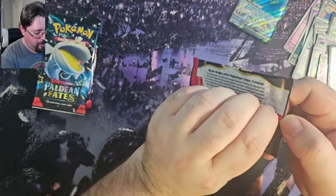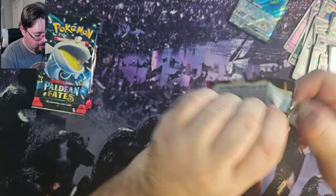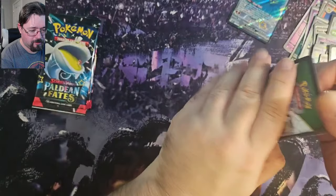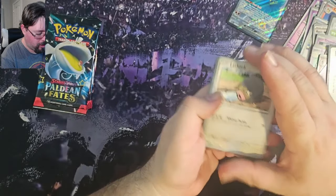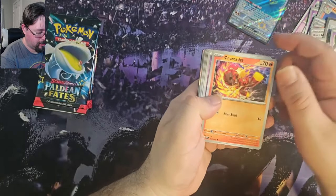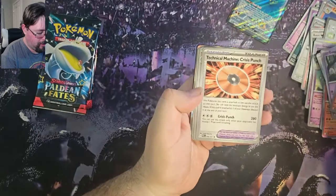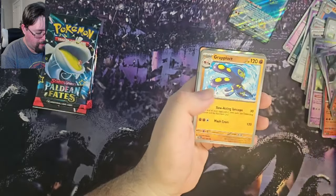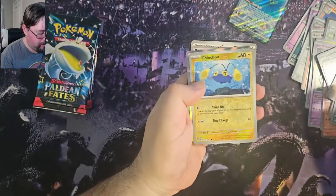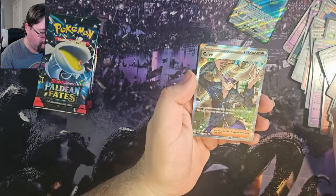Pack 3 — we have a Lechonk, XQ, Char Cadet, Ralts, Charmeleon, Technical Machine, Rabalot, Reverse Paldean Wooper, a Chinchu, and a Full Art Clive. That's nice.